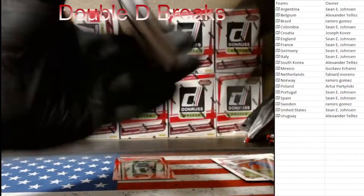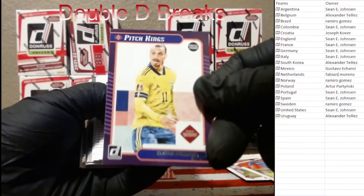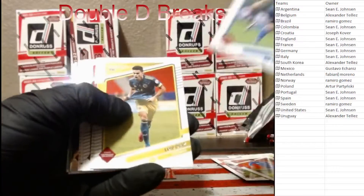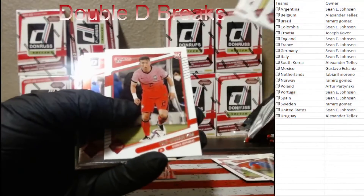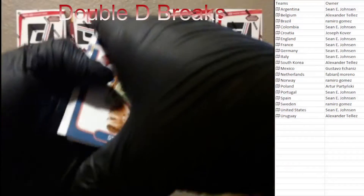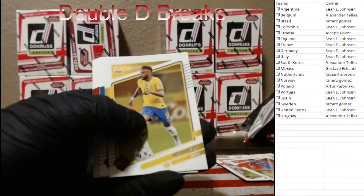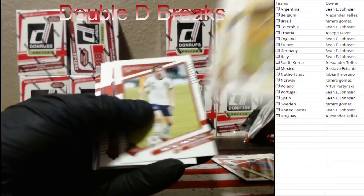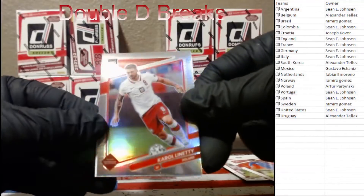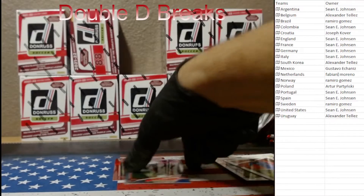All right, last pack of the first blaster. Just a press proof of Zlatan. It seems like they've put the same player right before a parallel a lot in this product. We got Camille rookie kings, Neymar, a hollow of Lewandowski for Poland, and that dude on the elite series.